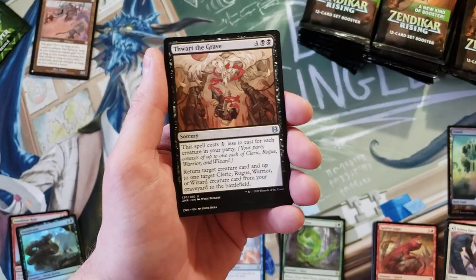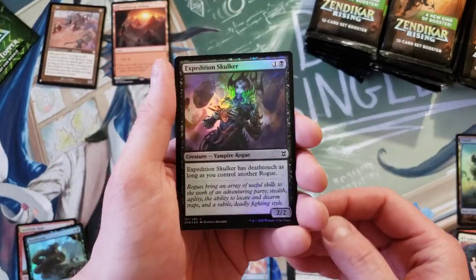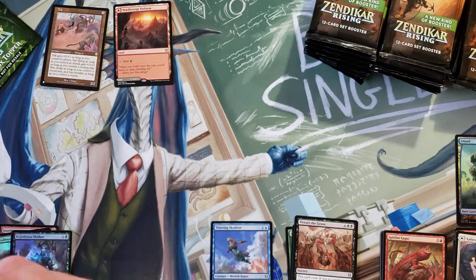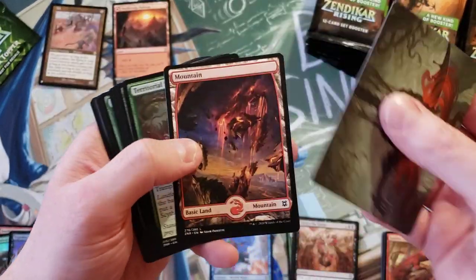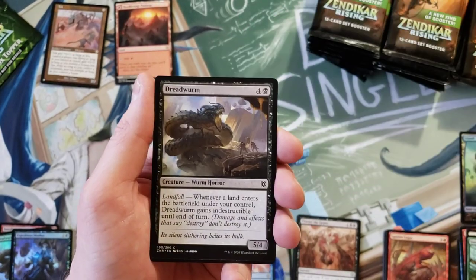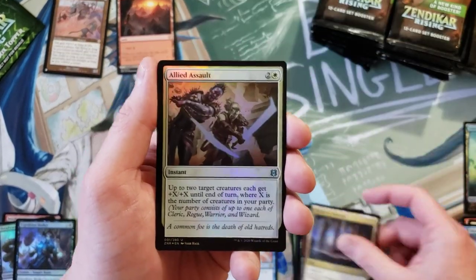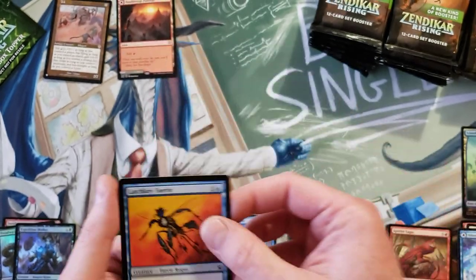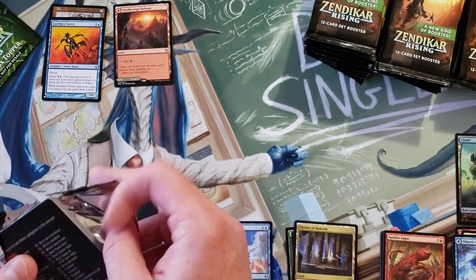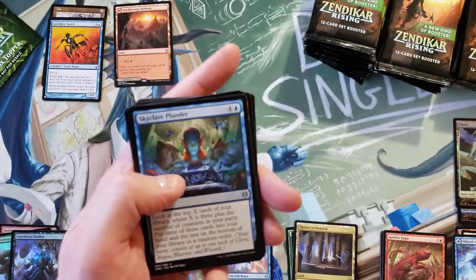Takedown, more commons, Thwart the Grave. Our first pathway — Needle Verge and then Pillar Verge pathway. And Expedition Skulker for the foil. So many different ways to open a set. That's a negative of doing too many different sets in a matter of days — you forget the layout. I totally forgot that this one actually throws some commons in the middle.